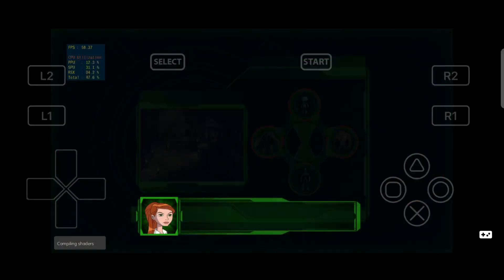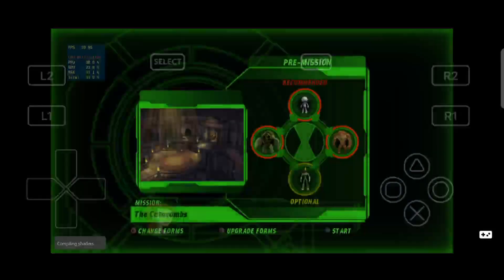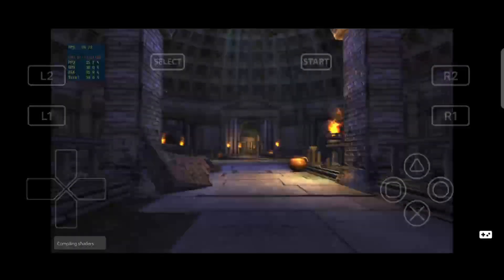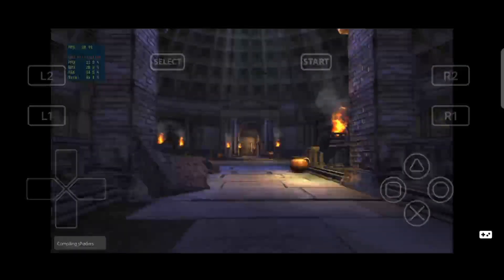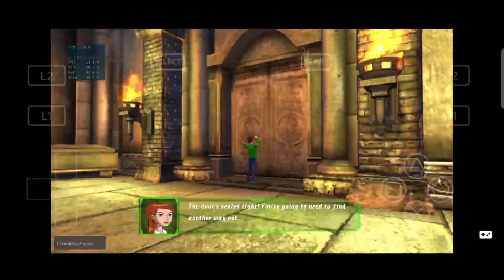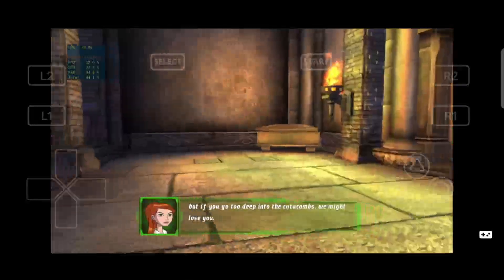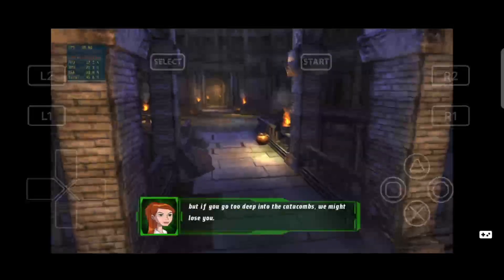On this screen, you can change which aliens are selected for the Ultimatrix's presets. The door's sealed tight. You're gonna need to find another way out. We can still communicate for the time being, but if you go too deep into the catacombs, we might lose you.